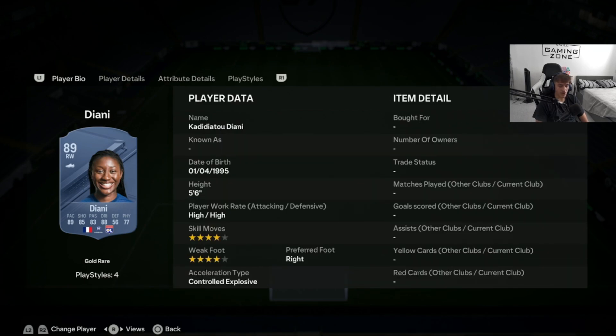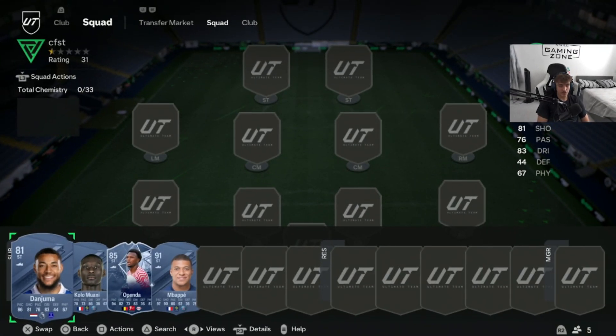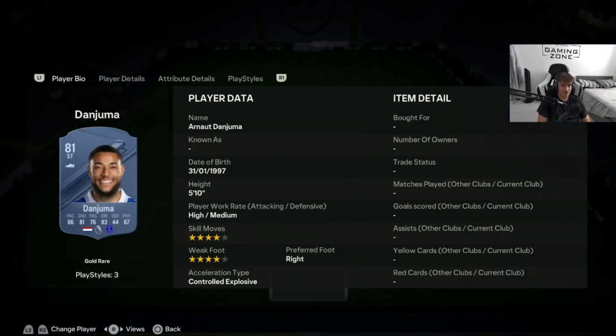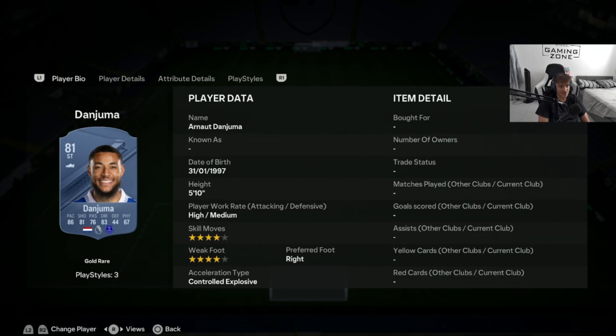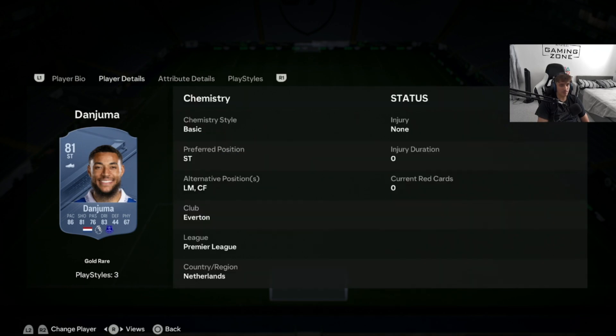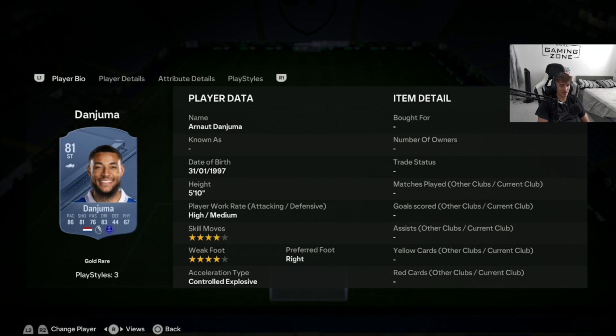Now we move on to our last position: centre forward and striker. Starting off, we have Dan Juma, pretty cheap at 5,700 coins. Why is this card so good? Evolutions — you can use this card in evolutions and get him up to an 83-rated card, which is very OP at this stage of the game. 4-star, 4-star, high-medium work rates, 5'10", good agility and balance. He's cheap with good links being Dutch and Prem.